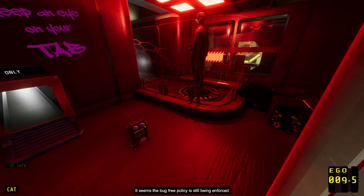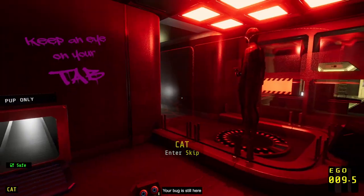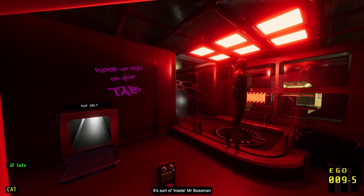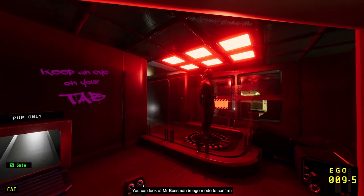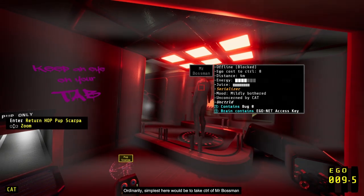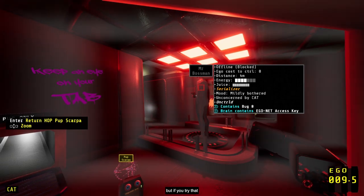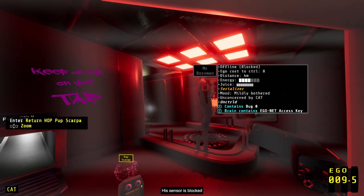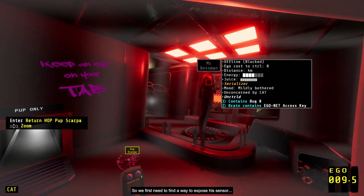Oh dear. 'It seems the bug-free policy is still being enforced. It's fine though — your bug is still here. Or there. It's sort of inside Mr. Boss Man. You can look at Mr. Boss Man in ego mode to confirm. Ordinarily, simplest here would be to take control of Mr. Boss Man and reprint your bug. But if you try that, you'll discover you can't control him — his sensor is blocked. So we first need to find a way to expose his sensor.'